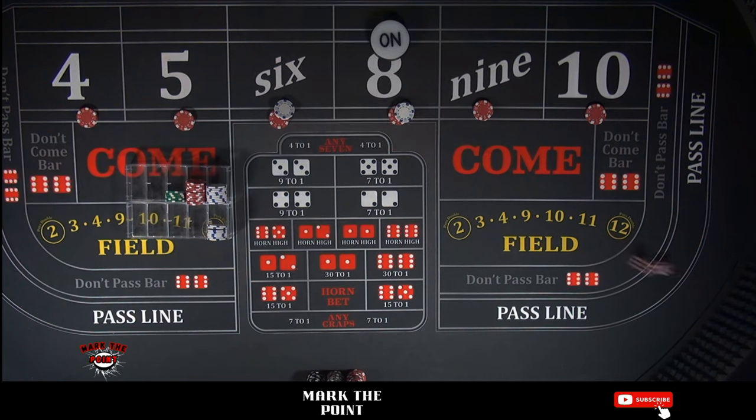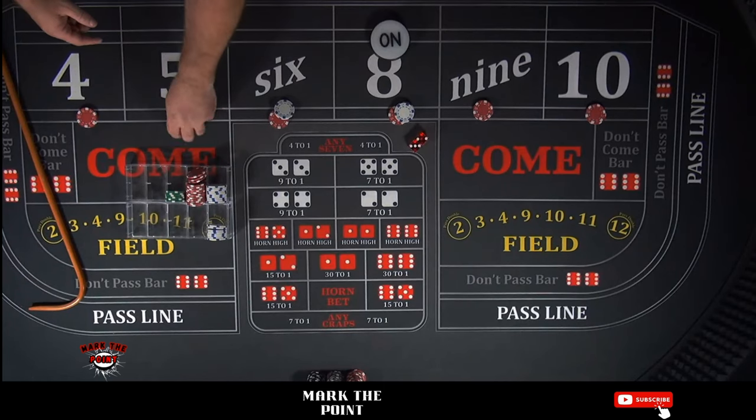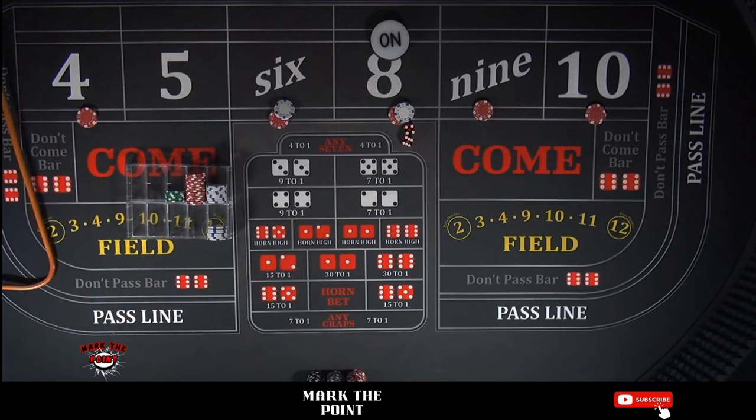That's a 3 — no help. And there's a 5. Let's see if we can gain some traction — we're down a lot right now. That 5 pays $15 for one. Let's pull that back. Our 5 is down. And there's a 10 — another good hit — paying $18. On the 10 you can tell the dealer '20 for 2' — so give $20, get $2 back. Make sure you pull the 10 back down.